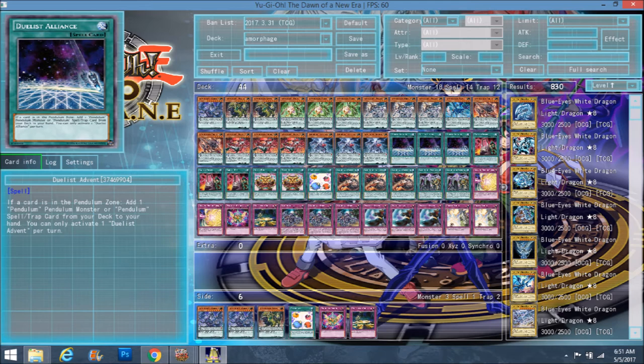Let's get into spell cards. First is Duelist Alliance, which came out in Maximum Crisis. If a card is in the pendulum zone, you add one pendulum monster or one pendulum spell or trap card from your deck to your hand, and you can only activate one Duelist Alliance per turn. The ones you play are Pendulum Reborn — normally you'd play two but I was already over 40 cards — and Pendulum Switch, which is one of the best cards in this deck.